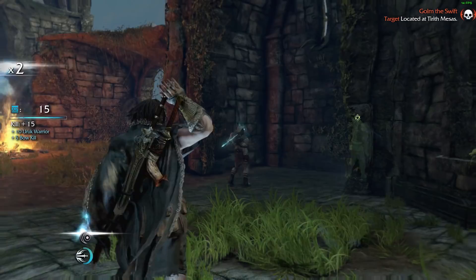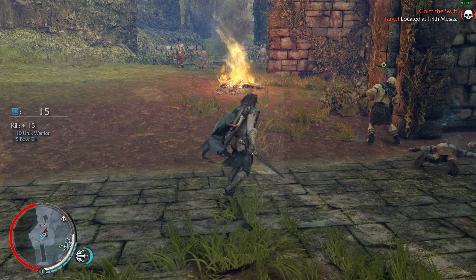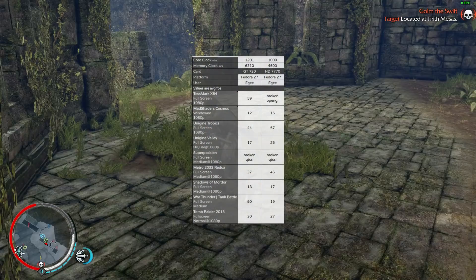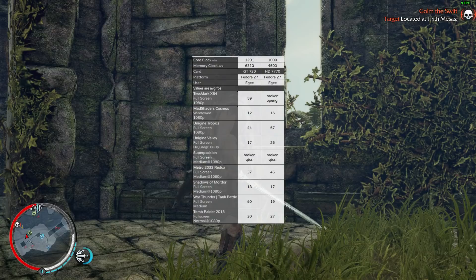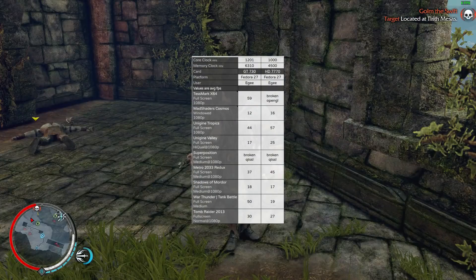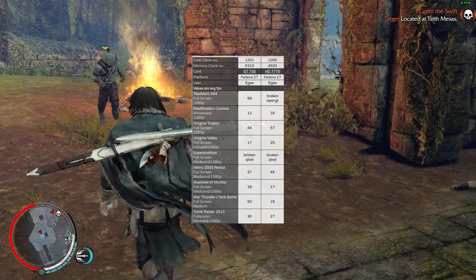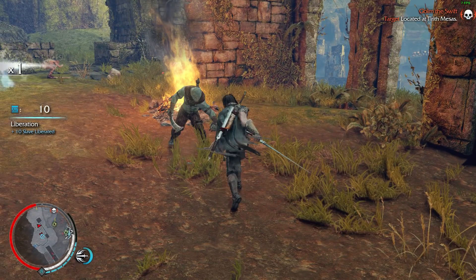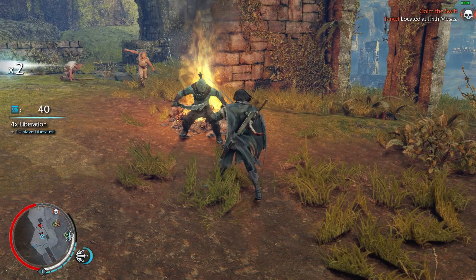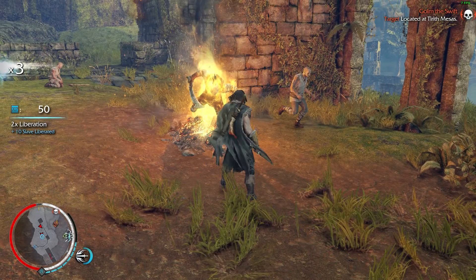As I wrap this video up, I want to show you this comparison I made — I ran benchmarks against my GT730 and my HD7770, and like I said on Twitter, this benchmark comparison speaks for itself. Newer cards, such as cards in the Vega series, will have much better performance. But based on the previous performance of AMD cards and drivers, do you really want to take the risk with a brand new AMD card and just hope their driver support is good?